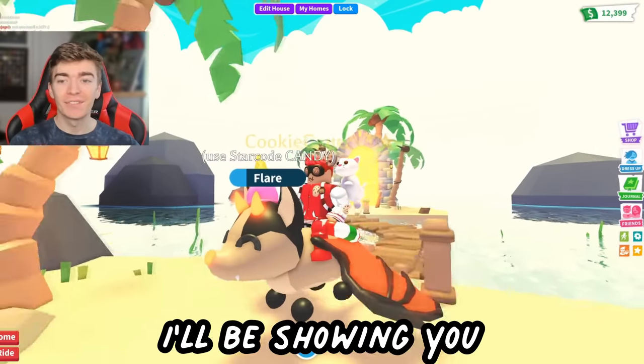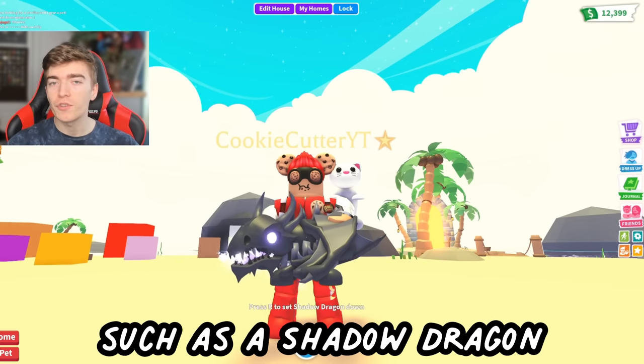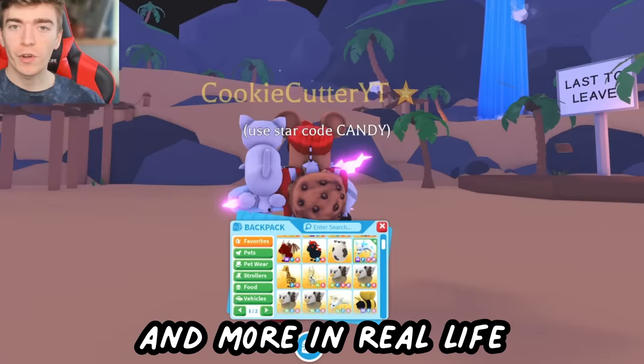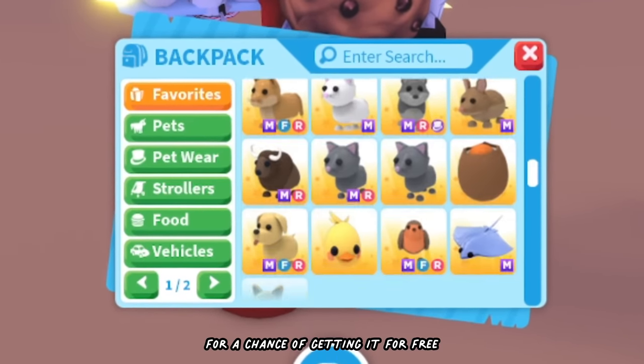Adopt Me pets in real life. I'll be showing you some of Adopt Me's rarest pets, such as a Shadow Dragon, Bat Dragon, Frost Dragons, and more, in real life. But first, comment down below your dream pet for a chance of getting it for free.